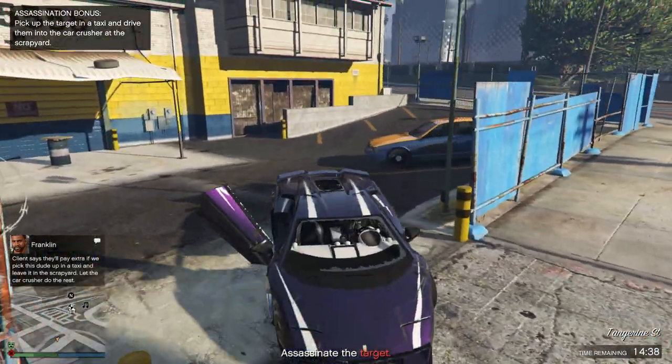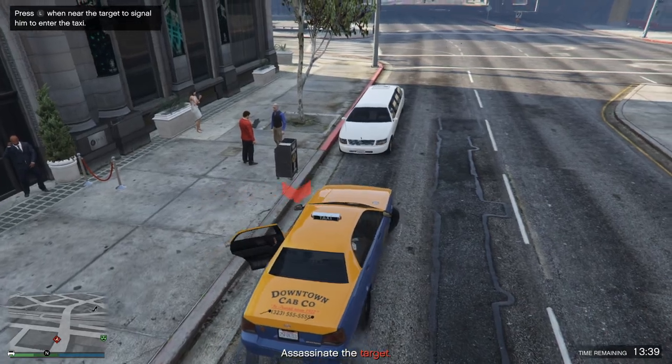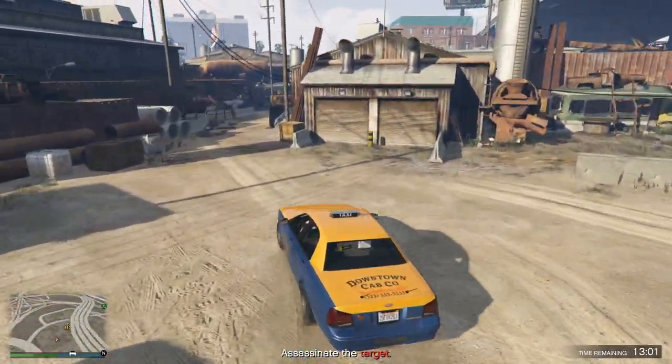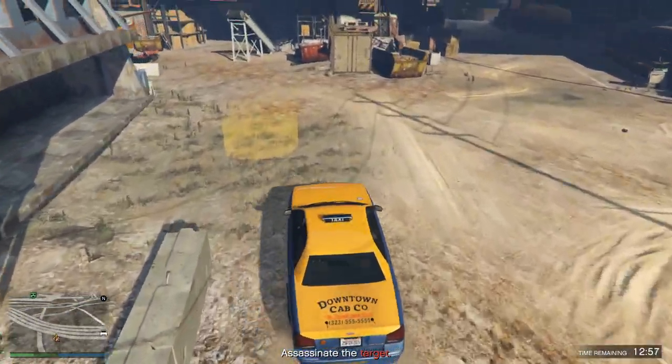The first one I'm covering is going to be the car crusher. Once you go get the taxi that it tells you to go get, you've got to go over to the target and pick him up — it'll tell you to honk at him, so you just do that. Once you do that, it'll tell you to go over to the scrapyard. Once you get over there, you're going to have to navigate around the scrapyard a little bit, and once you get up to the little yellow circle, it'll give you a little cutscene once you drive into it. After that, you're pretty much done with that payphone hit.